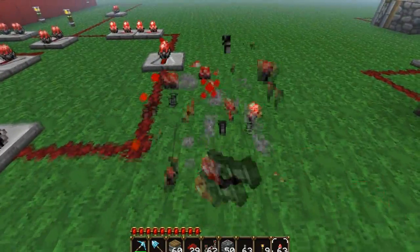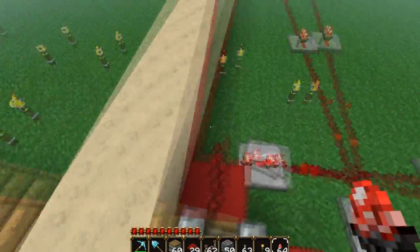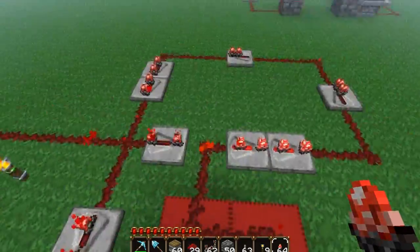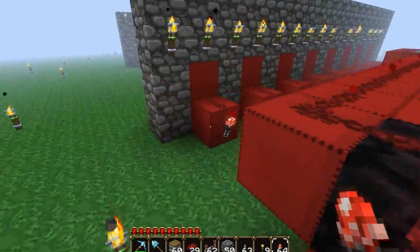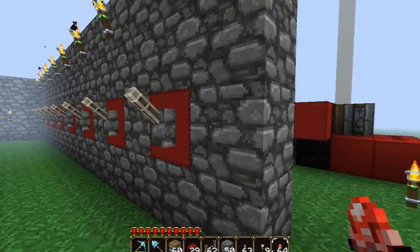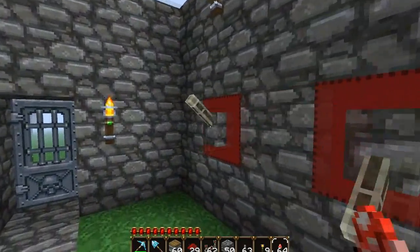Sorry about this — my dog just died yesterday, and I'm still quite sad about that. But we're going through this anyways. You can see we just have a nice little loop right here — the current — and that'll make these pistons go in the correct order. That's what that line of redstone is for, for that piston over there. The combination is one, four, and the last two.